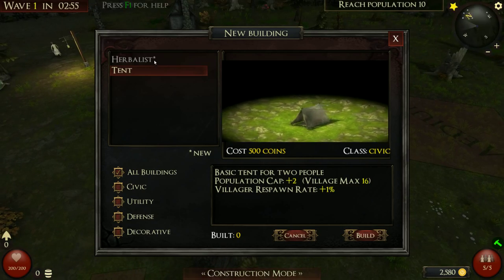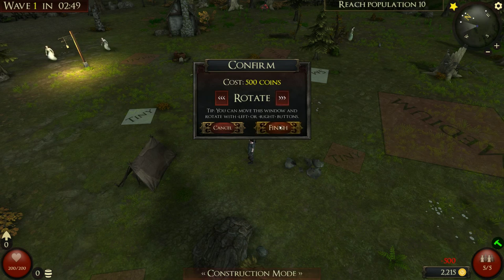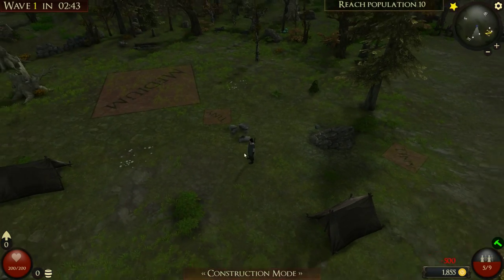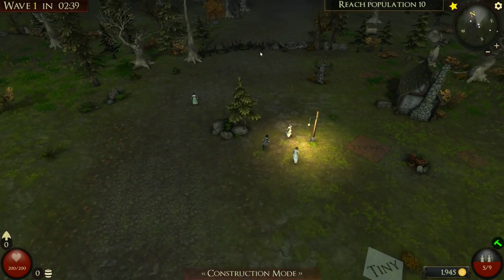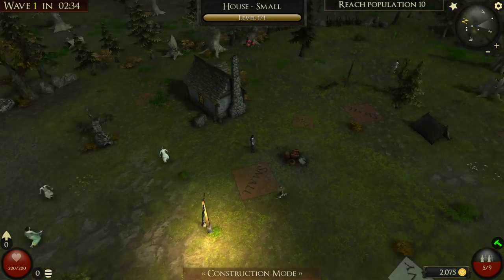First thing we need to do is, like last time — herbalists. Increased ally. We'll just get a few tents here. Let's zoom out and see what we have here. Reach a population of 10. That's nice. Oh, what's this? A house — a small house. It's cool.